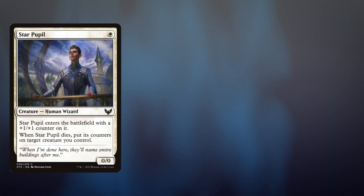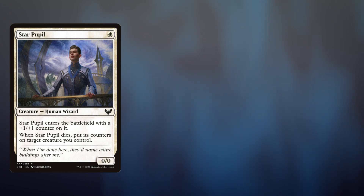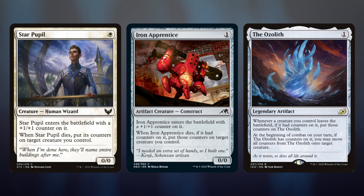Having some plus one plus one counters is good, but we want lots of them. Once we get rolling, we're going to want to cast stuff like Star Pupil — it does enter with a plus one plus one counter, but hopefully it'll enter with five or six. And if it dies, we get to put them anywhere, maybe back on Denry Klin. Iron Apprentice is functionally the same thing but it's a colorless card. And obviously the Ozolith belongs in the deck, but it's over $20 now — if you've got the cash or already have one, why not?